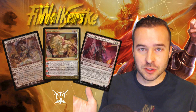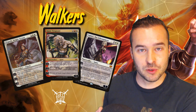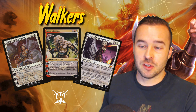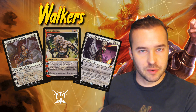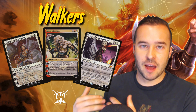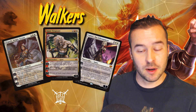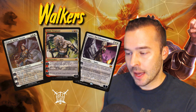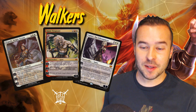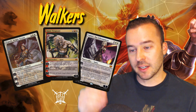Planeswalkers are great in this deck because we want to put our opponent in a position where they're devoting resources to our voltron creature. Getting down something like Ajani or Nahiri, which we can sit back and tick up, makes it hard for them to prioritize. Elspeth gives us a soldier to equip and the plus one grants plus three plus three with flying. Ajani can tap down our opponent's creatures, and Nahiri gets a token — and at ultimate, a weapon on the battlefield.